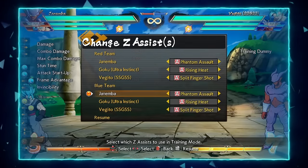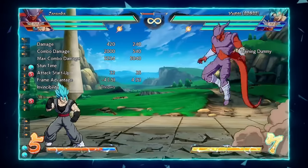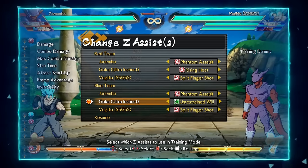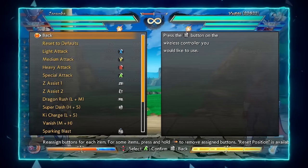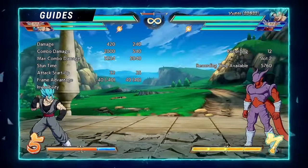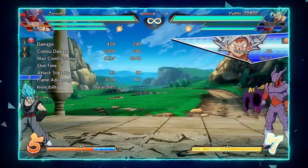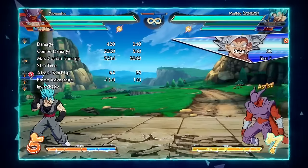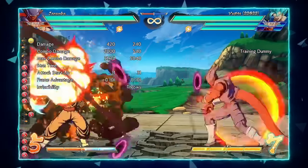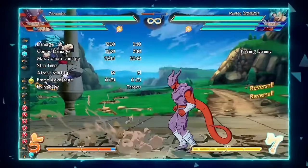Remember when I said we can counter assists? Before you were only able to counter projectile assists, but now you can counter physical assists too. Let me show that with UI Goku's CSS — I save that recording, call the assist, and look at that, I ate UI Goku. Then I jail him into a full screen block string, which frame traps — so if they ever want to move and you don't want them to, you don't let them move.